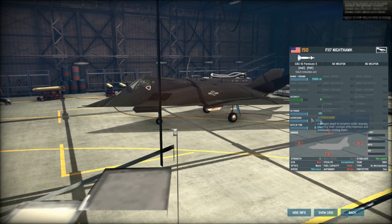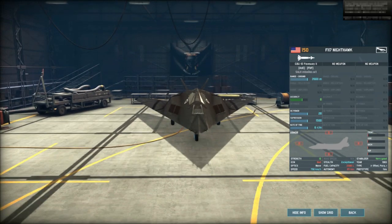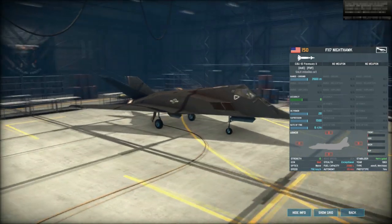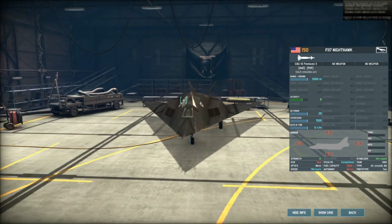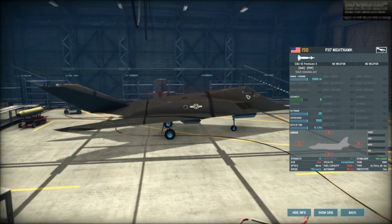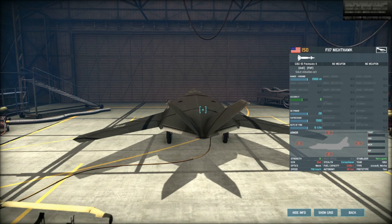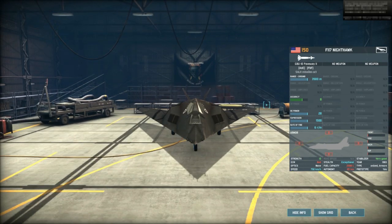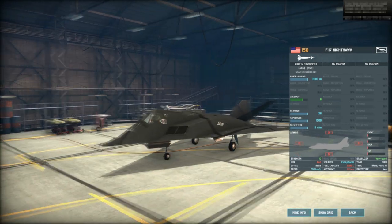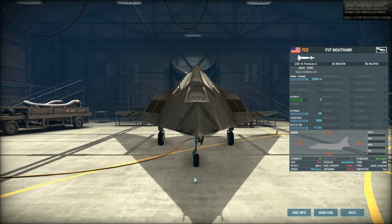Suppression 1,500 — that means it stuns even heavy tanks. Even if it doesn't kill heavy units, it stuns them. So if the enemy is rushing you with a ton of tanks and you drop this bomb on them, they're going to be stunned and won't move. This bomb can kill infantry and light tanks like Scorpions.